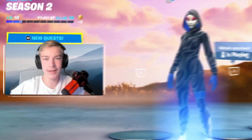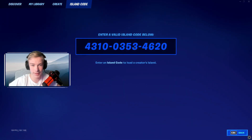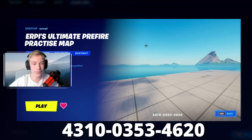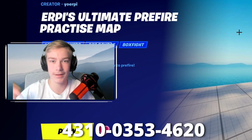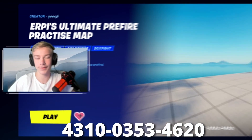Drop a like, drop a sub, it really helps out a lot. To get into the map, go to Island Code and paste this code — it will be on screen right now and also linked in the description.